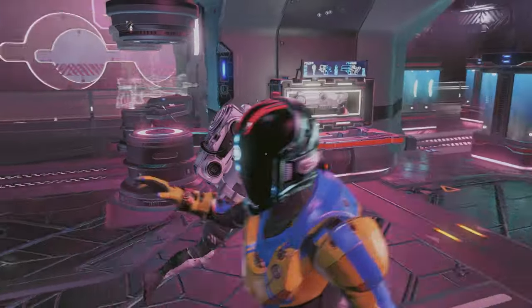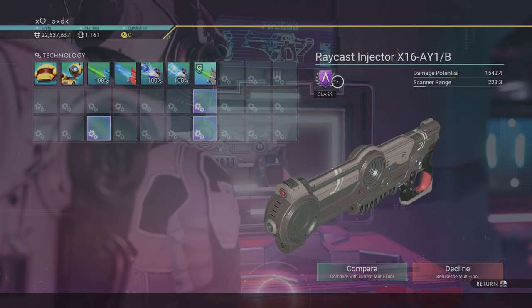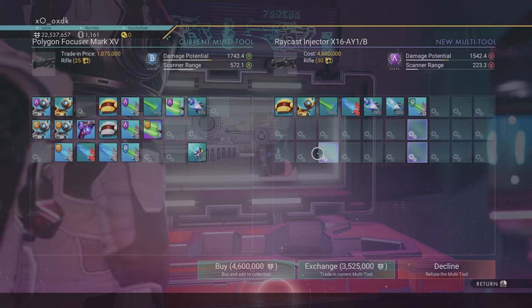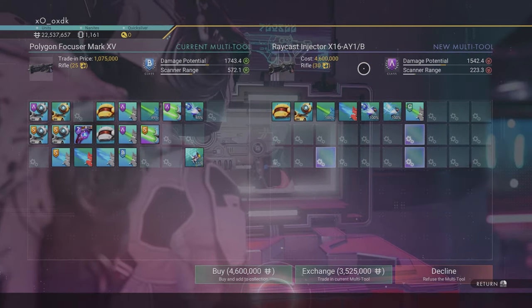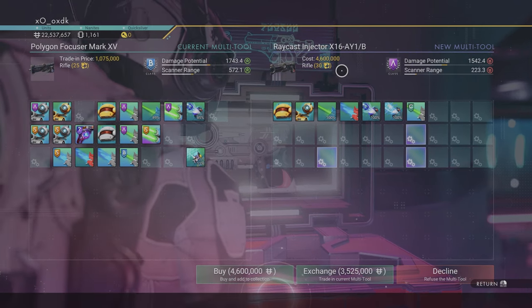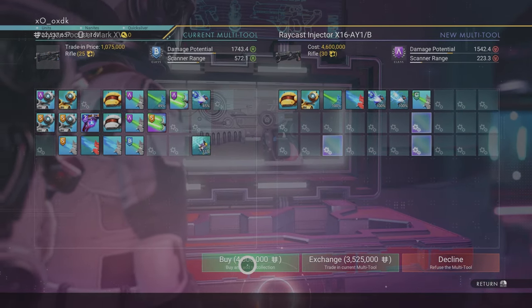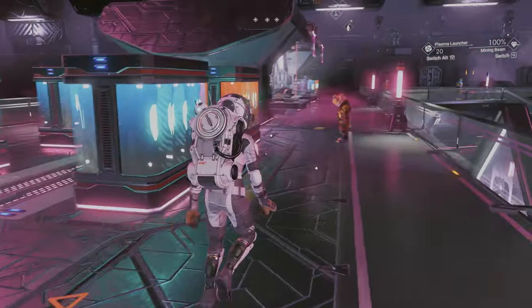I've got the multi-tool upgrade here. What's this — oh, A-class. What do I have? I have a B-class. It has three slots here. What's this? This is a ray caster injector — it's also a rifle, just a better rifle than mine. I'm almost inclined to get it, actually. Let's do that. It looks a bit sweeter than mine, I think.